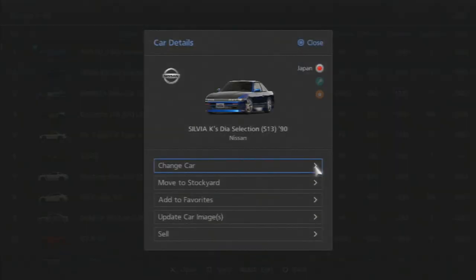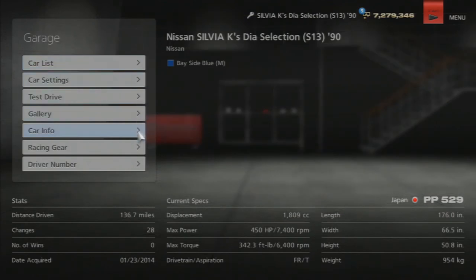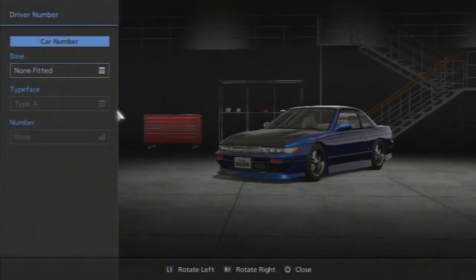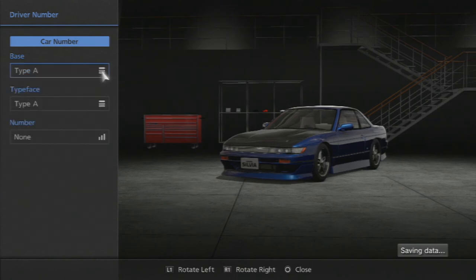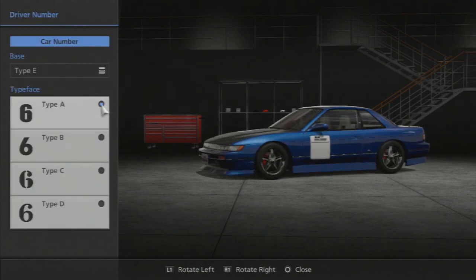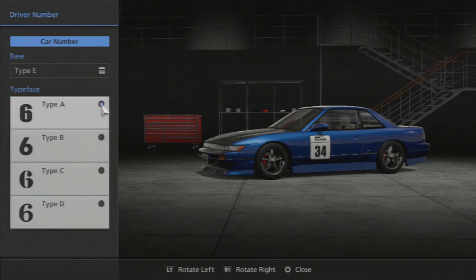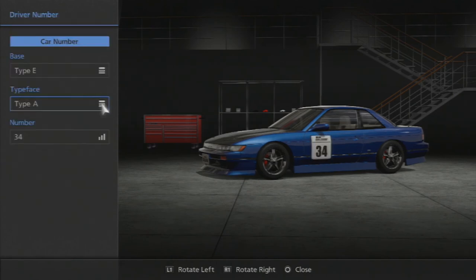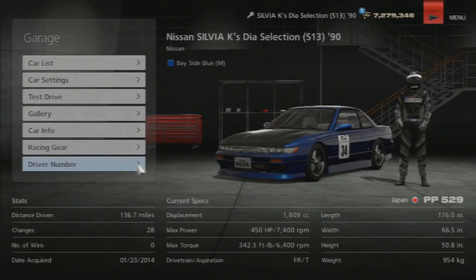Let me try that Silvia real quick to see if I can put a number on that — drift cars. All right, on this one you actually can put a driver number on. Oh look, they actually show like the circle outline options. My number for everything is 34 — I don't know why, I just like it. That could be cool because you could have drift teams, and it would be sweet to see that on drift cars.